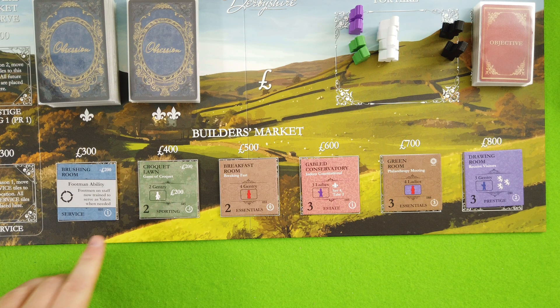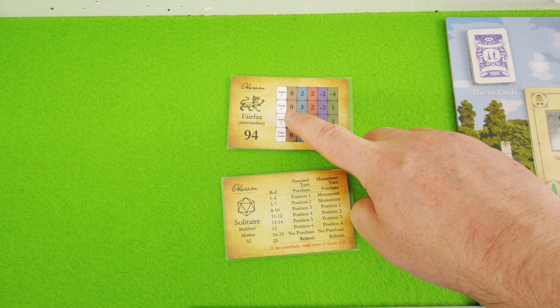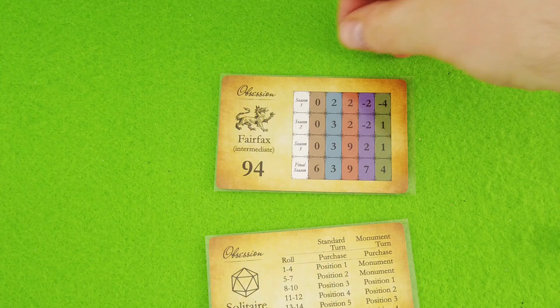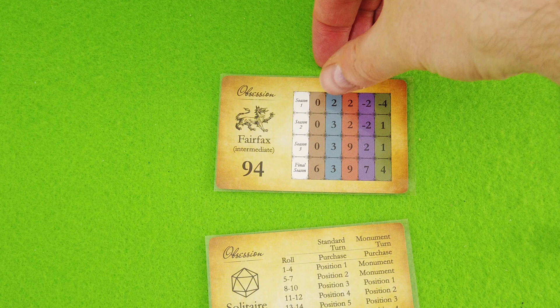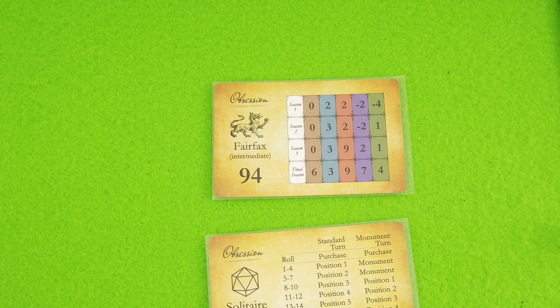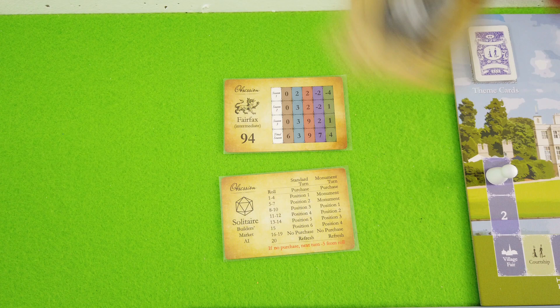In the builder's market we have one service tile out for 100 pounds, which gives one victory point — and that one point could make or break our courtship events. We have Season 1, Season 2, and Season 3 courtships. We already know what the Fairfax family will score in each category. In Season 1 their essentials are zero VPs and service is two, so we can relax on those and focus on the first three categories to get the VP card.